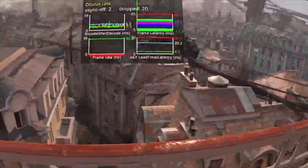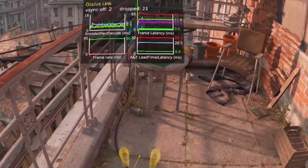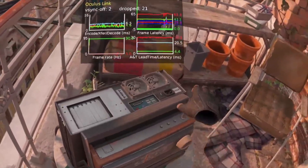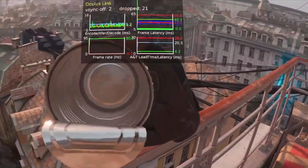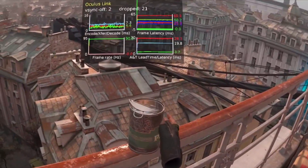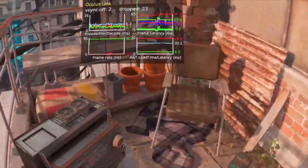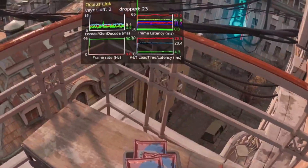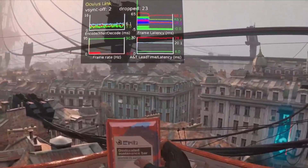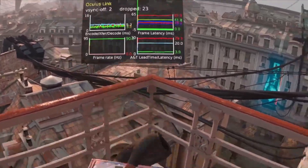To give you a better overview of network latency and overall performance, here is gameplay with the Oculus Link performance overlay enabled. You should be looking at the top-left graph, which shows encoding, transfer, and decoding latency. The green bar is the transfer or network latency, red is encoding, and blue is decoding. The network latency is generally in the five millisecond or lower area — around three, four, or five milliseconds — and the game runs smoothly with no real interruptions.